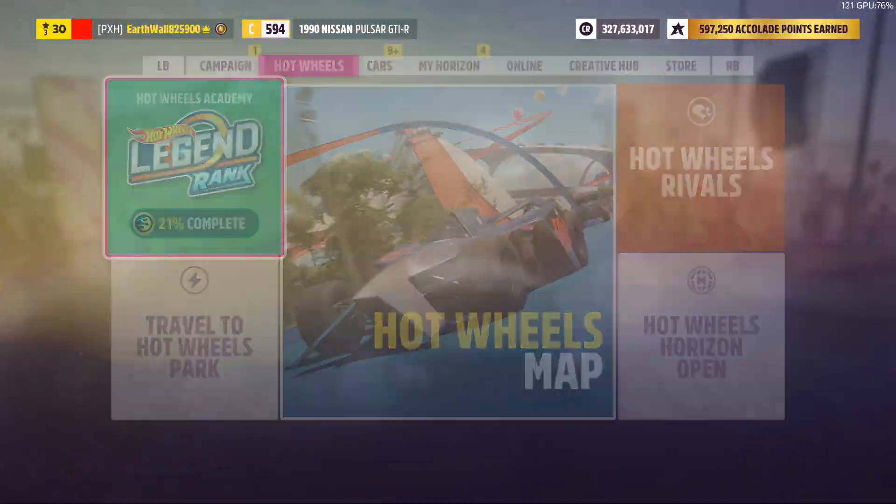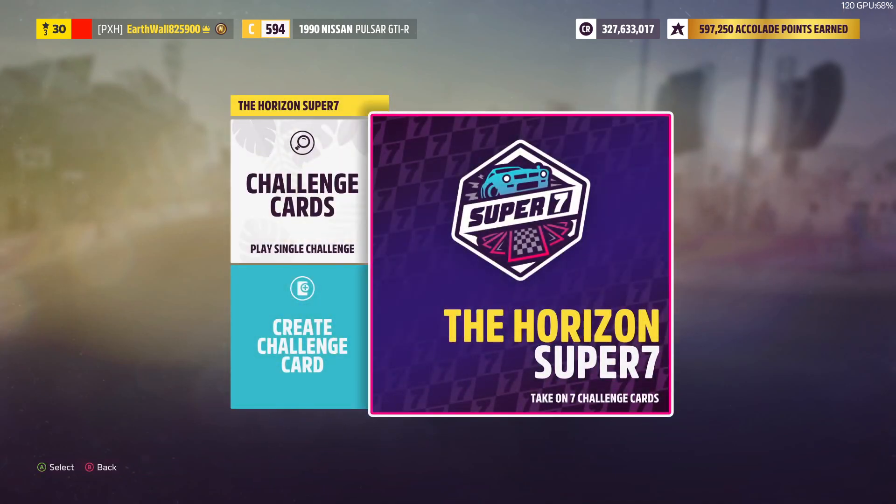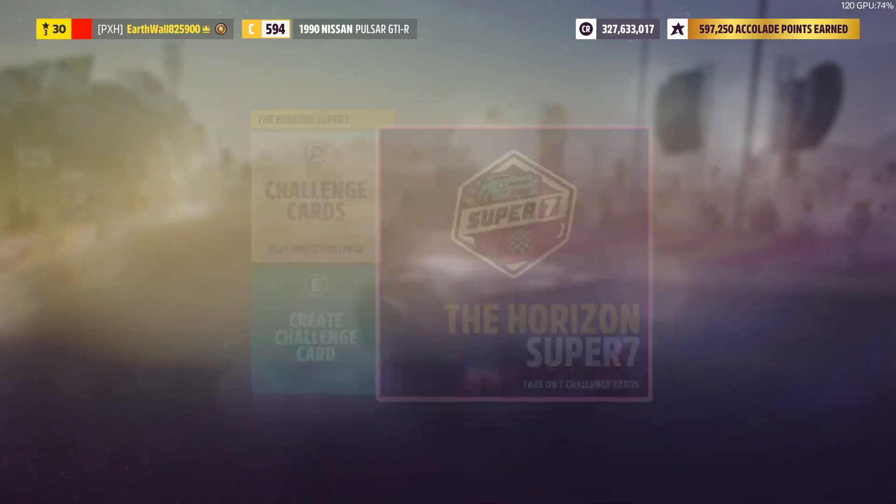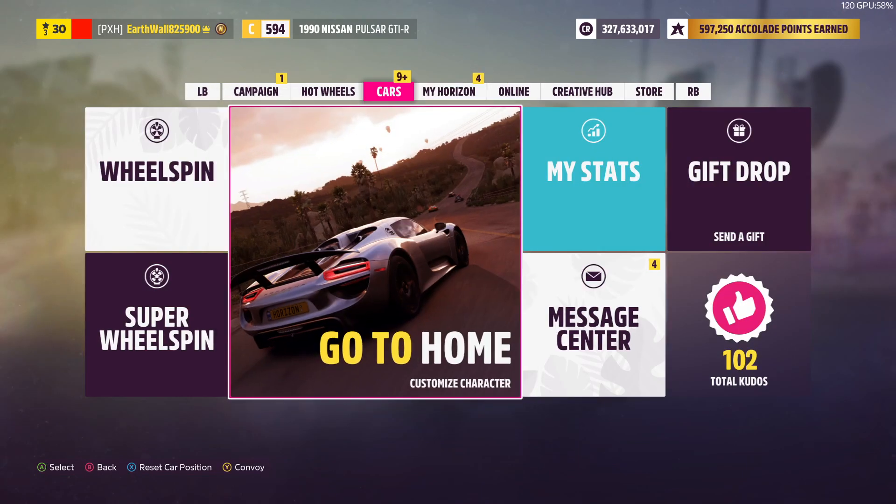We're now back in Mexico. The Super 7 is right here — for this week, if you complete the Super 7 you get a super wheel spin. It's not really worth completing this week since all you get is a super wheel spin, which you can buy for around 150 Forzathon points anyway.